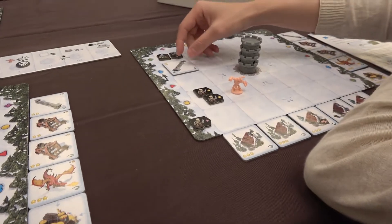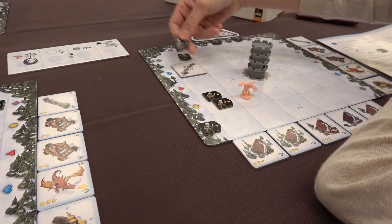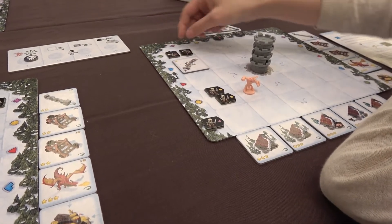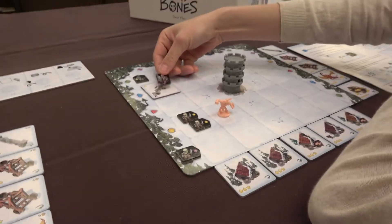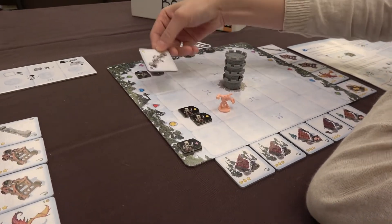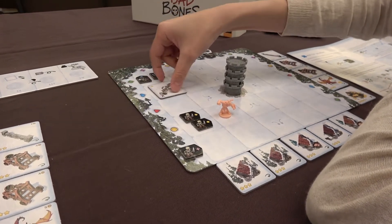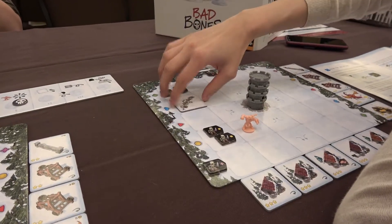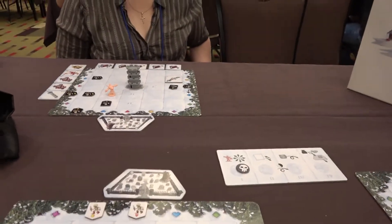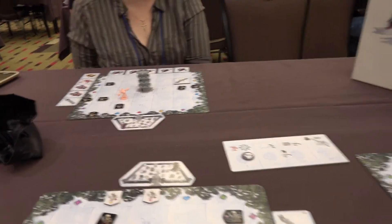Now we move on to our second phase. The question is, do I want to move my hero? Because if they run into him, they die and go back into the bag. My trap was actually triggered — it diverted him upward. But the thing is, if this guy moves on the next turn, he will destroy my wall. It only has two health, and then it's out of the game. So what I need to do on this turn is take it back so I can repair it.